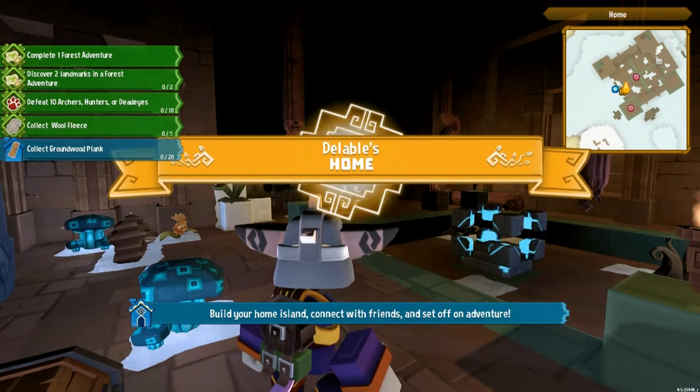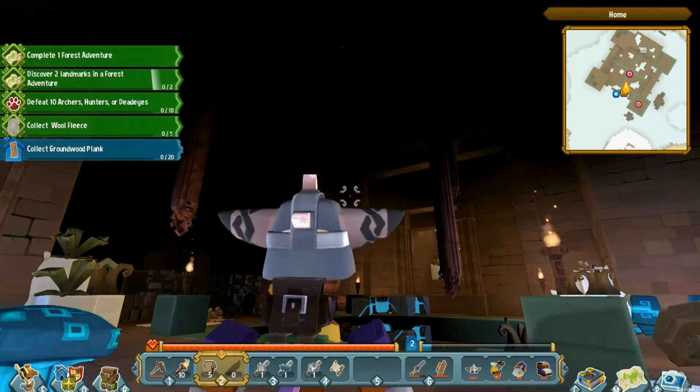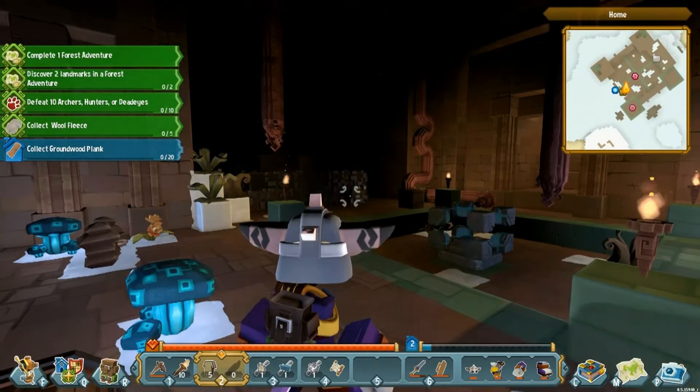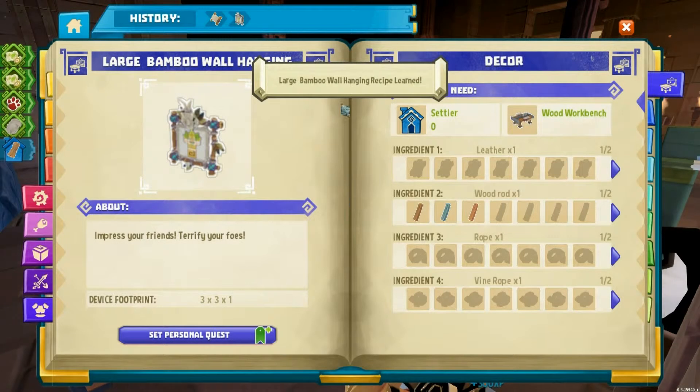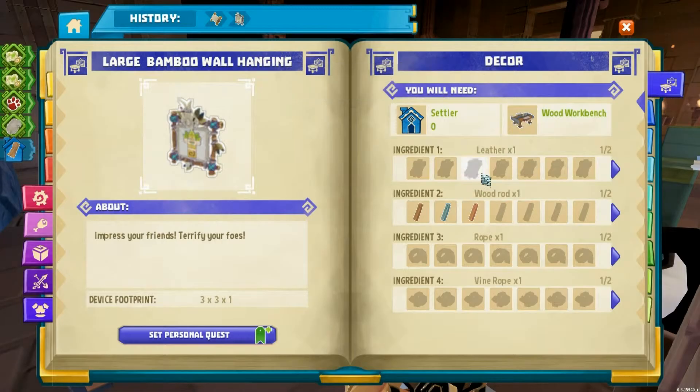Number one: we don't want to have a crash site anymore, we're gonna have a home. Yay, we have a home — we don't just have a crash site now. We need to make it our home though, this is not looking terribly homey. Number two: we will learn the first recipe — large bamboo wall hanging, very awesome.